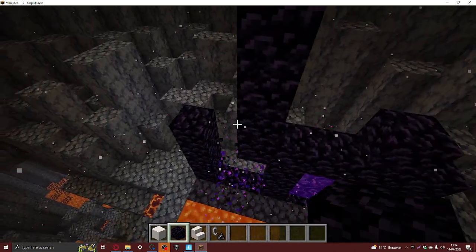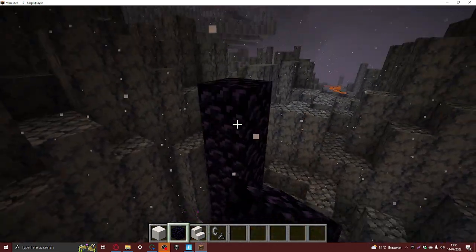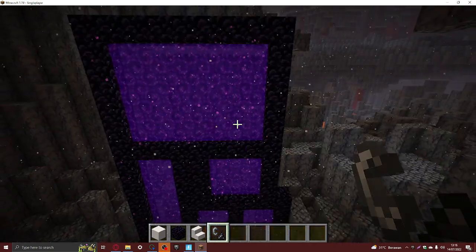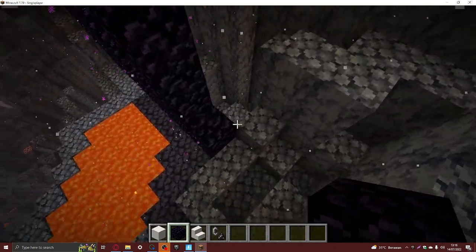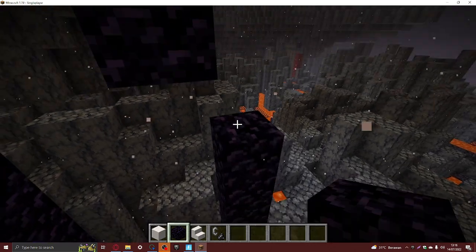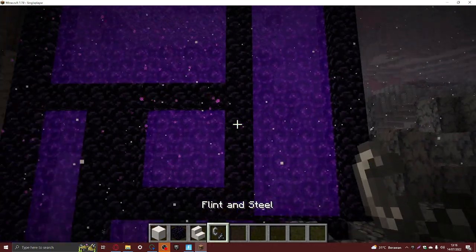Or we can extend it like this, and then we keep building up, like that. Then we light it up — there you go. Now let's try to make it more different. We can do this side, which shouldn't be all that hard, and we just build up like this. There we go, we can remove that and then flint and steel it.